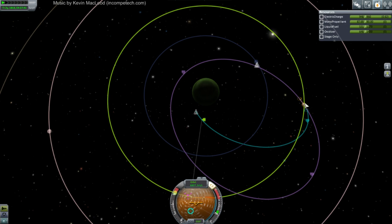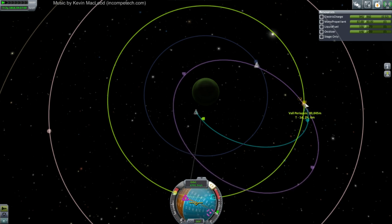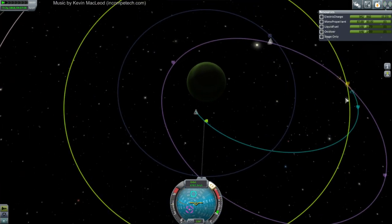I saw that Val periapsis! I want that Val periapsis - give me the Val periapsis. There we go. Alright, well that'll have to do. Val doesn't have atmosphere so we can skim it as close as we like.